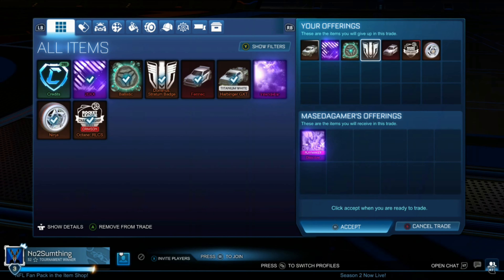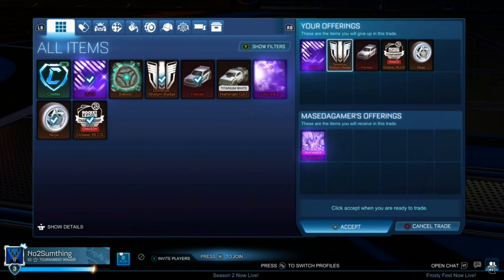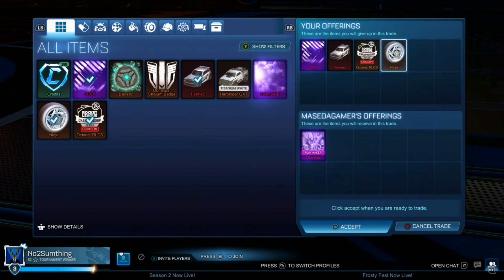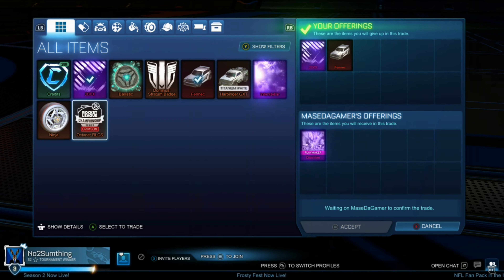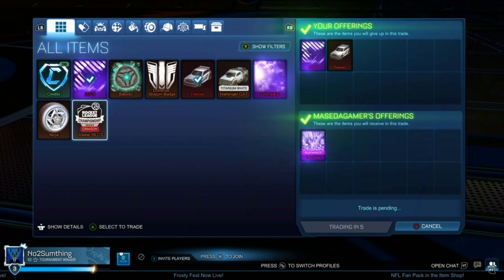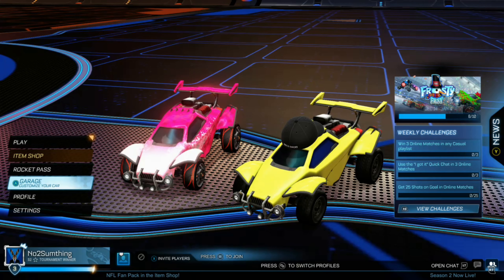So here's actually an insane trade. We're paying around $2,000 credits for a Dissolver, which I believe was like $2,500 min at the moment. I can't quite remember the exact value, but a very good trade nonetheless, and hopefully we can make tons of profit off the Dissolver as well. I'd value the Fennec at like $800 — so it's about $2,000 credits — and the Dissolver is like $2,500, so we're definitely making a ton of profit here.